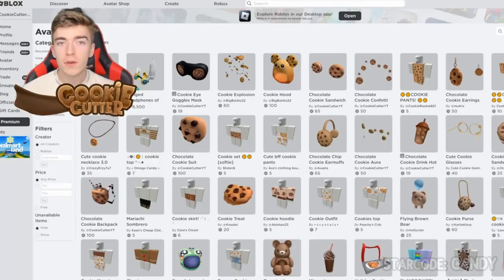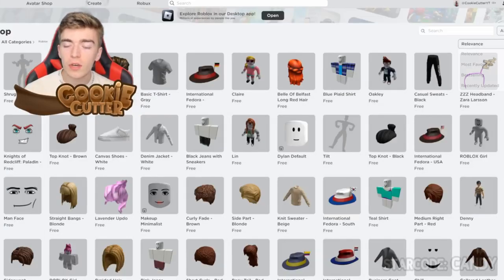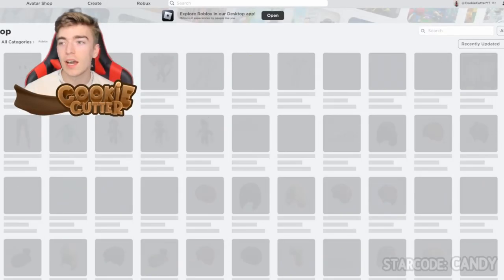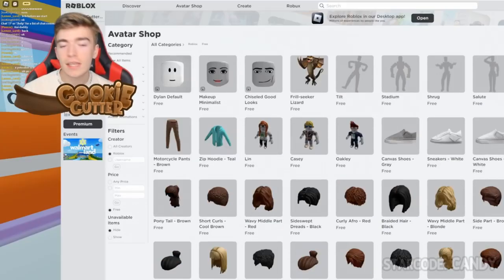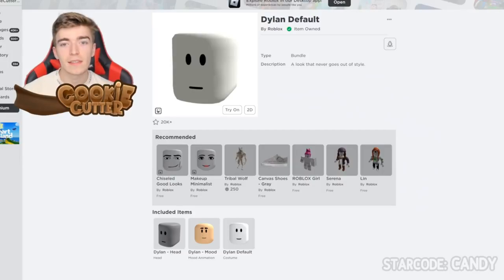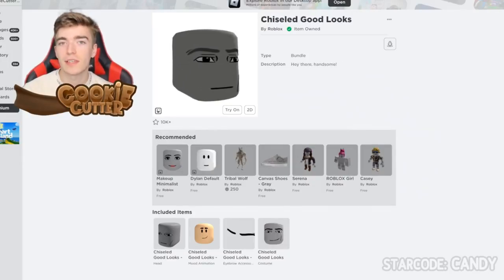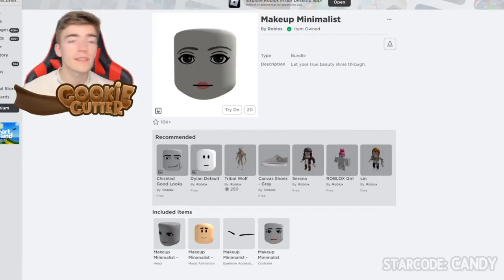For the next item, go into the avatar shop, press the creator filter set to Roblox, then press the item in the bottom corner that says free. You can then press the filter that says recently updated. Here we can see three different faces that we can grab for free — and these are no ordinary Roblox faces because they can actually animate, which is kind of crazy. These are the three different animated faces you can grab, and it's definitely something exciting.